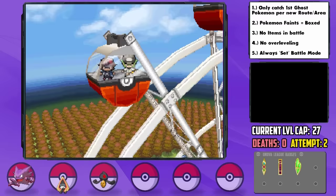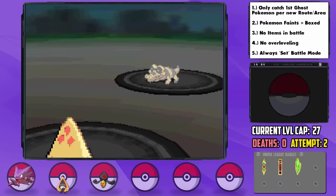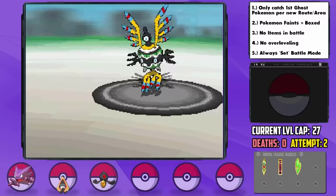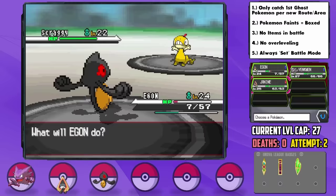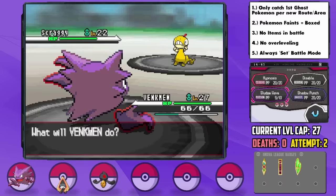After an extraordinarily awkward Ferris Wheel ride with N, he challenges us to battle. His lead, a Sandile, is weak to Icy Wind and gets KO'd immediately. In comes a Darumaka though, which has a massive power Fire Punch, so I switch in Venkman — and he misses anyway due to his Hustle ability which lowers accuracy — allowing us to one-hit KO him with Sludge Wave. Next up is Sigilyph — I switch in Egan as N goes for Tailwind, then Hex does about a third. A back-and-forth leaves us both low, but Egan survives on just 7 HP before getting confused. We pull through for the last hit. His final Pokemon is Scraggy, which has super effective moves on all our team members, so I switch into Janine to tank Feint Attack, then bait the Brick Break into Venkman who's immune, and slam it with Sludge Wave for the one-hit KO. Some very close calls, but I think we played well.